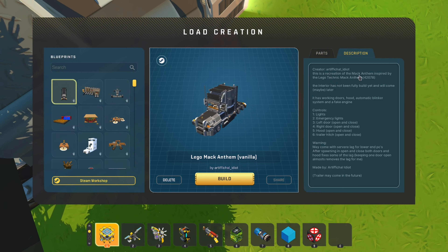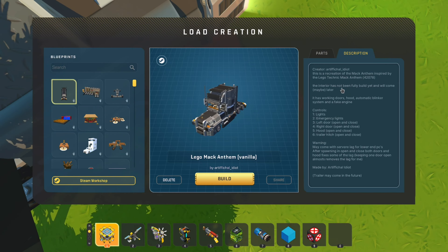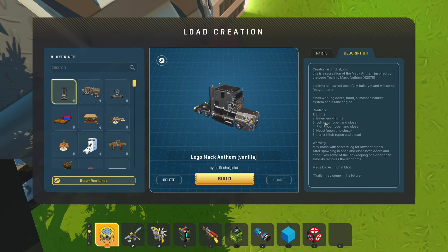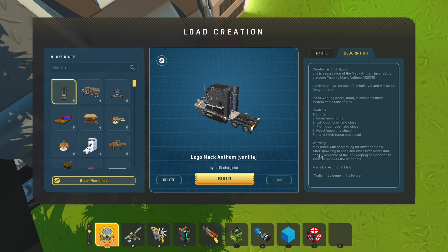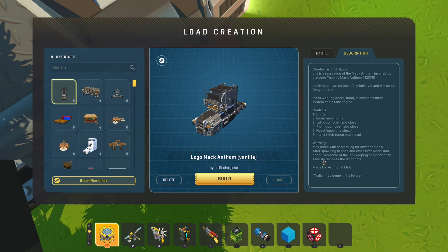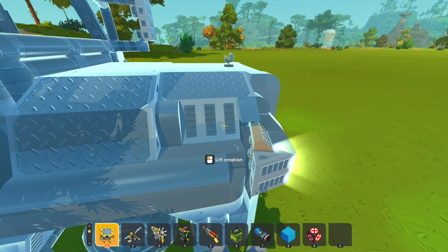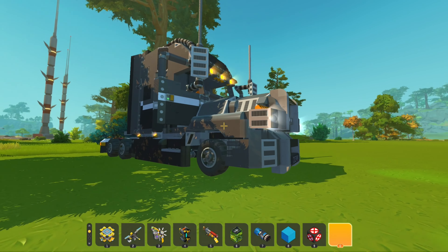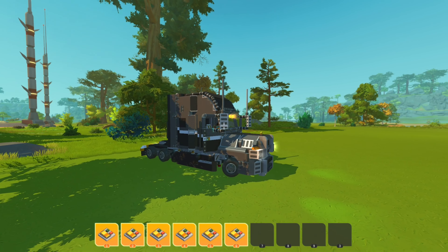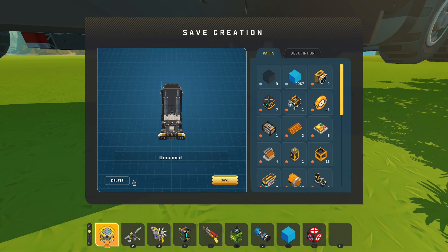Reading the description: it's a recreational Mac inspired by the Lego Technic Mac Anthem. The interior isn't fully built yet and will come maybe later. It has working doors, an automatic blinker system. Controls: lights, moving lights left or right, door. Recording may come with severe lag after spawning - open and closed doors fixes some of the lag. Keep one door open to almost remove the lag. A trailer might also come in the future. A lot of things are coming in the future - it's a little rough, not as smooth, but I still feel good about it.